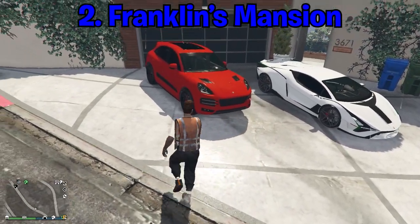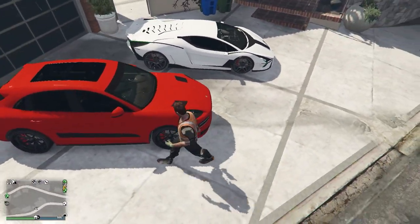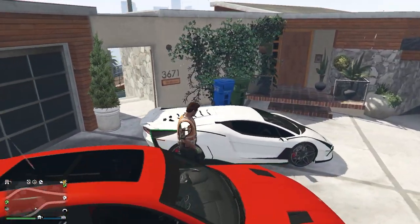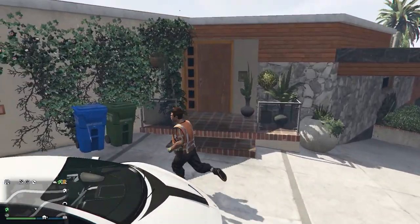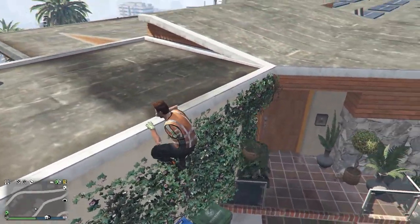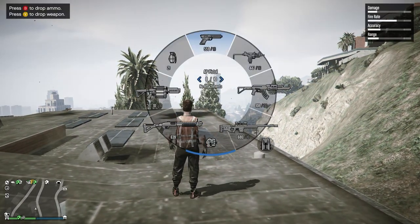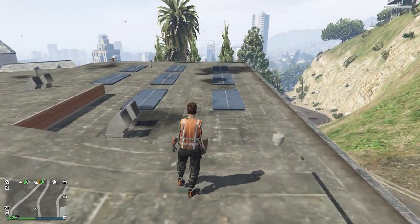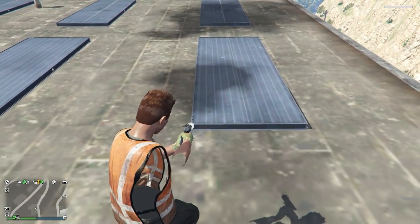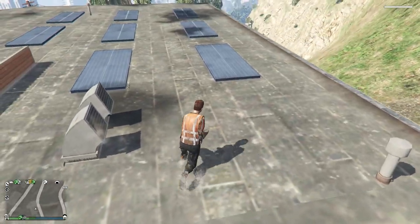Since we just glitched into Michael's house, we might as well do Franklin's mansion as well. He actually has two sports cars at the front of his house spawned here. To get into Franklin's mansion, you're first going to want to get onto the roof. Climb on top of these bins right here and then climb up to the roof. For this, you are going to need an up-n-atomizer. Once you have it, come over here and shoot it exactly where I shoot it — walk backwards and shoot it around here.